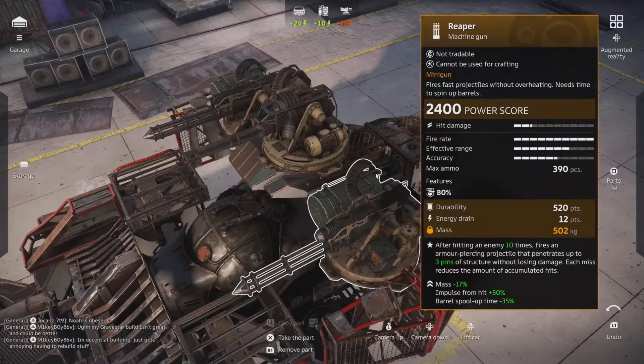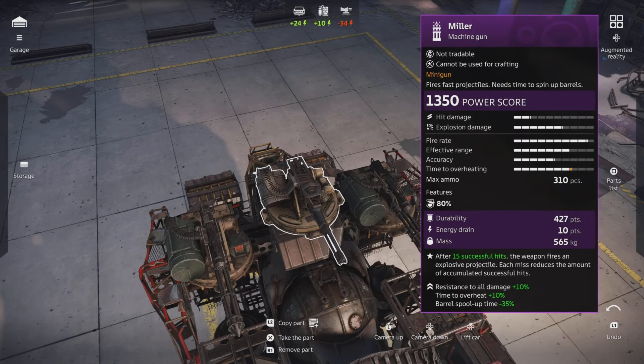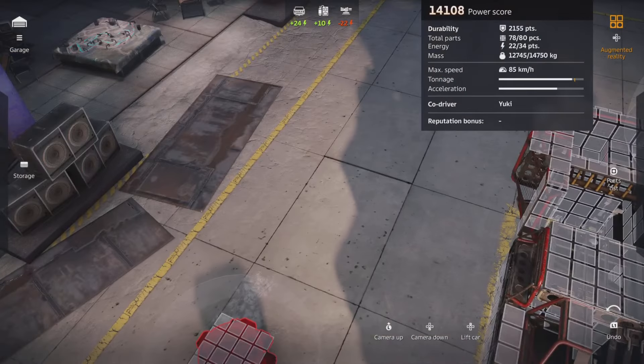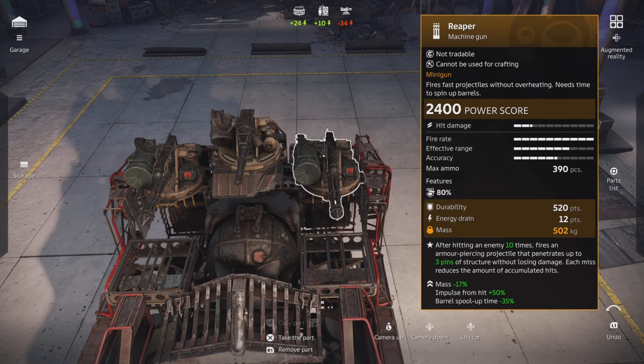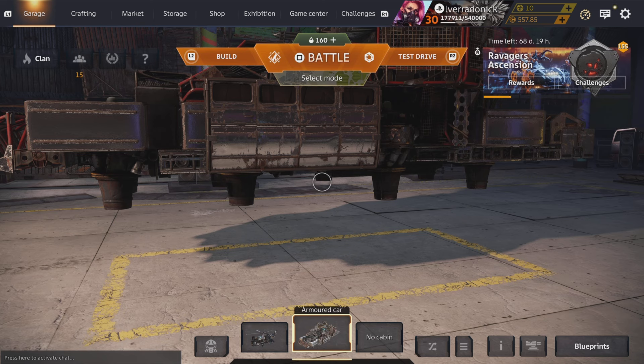The weight for the Reapers is around 600 mass, and for the Miller it's 565. I'm gonna say the new relic machine gun is gonna be between 750 and 1000 mass due to its size — it is a four-link, just like this. Durability didn't change on that at 520, so if it's around 750 mass it's gonna be about 626 to 675 durability — something like that I believe.